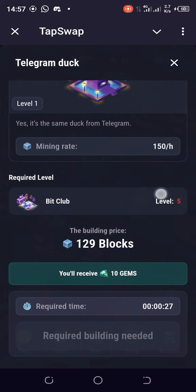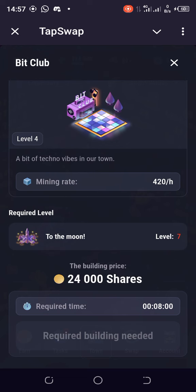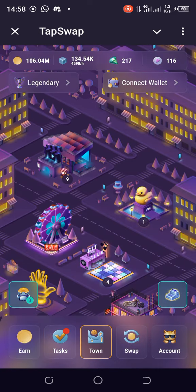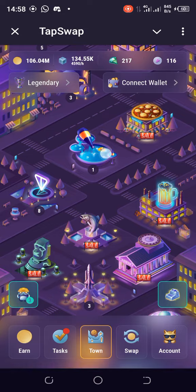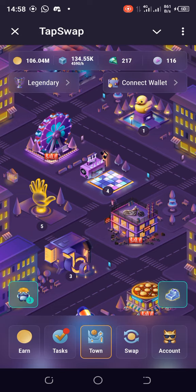Telegram Doc is at level one and requires Beat Club to be at level five — we'd pay 189 blocks and get 10 gems in return. Beat Club is at level four and requires To The Moon to get to level seven — we'd pay 24,000 shares. To The Moon requires Tab Guru to get to level nine, and Tab Guru is currently still at level five. So it's still a long way.